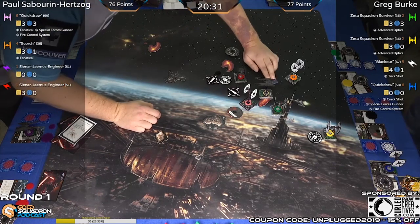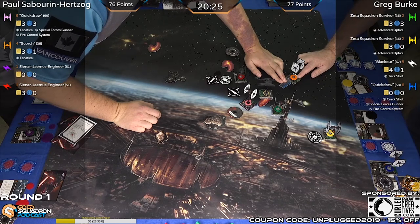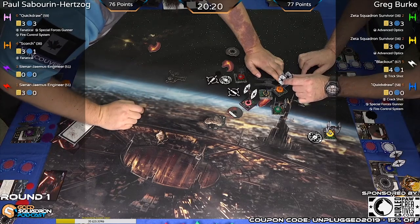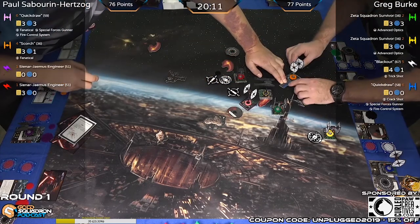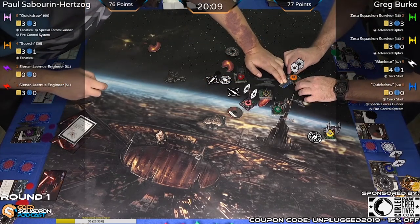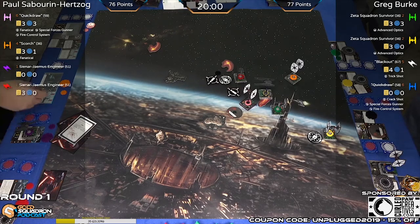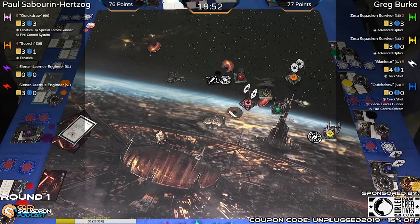Going to attempt the barrel roll with Scorch to get guns on target — see if he can get a shot into the green SF. Does it fit? That's a touch, so the barrel roll fails. Marcel Manzano — how'd you do in round one? 200-0, just slapping people around. What list did you play against? Fenrau, Sevor, and two Star Vipers with Crack Shot.